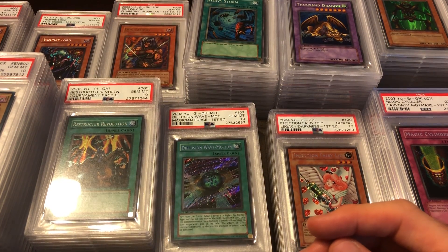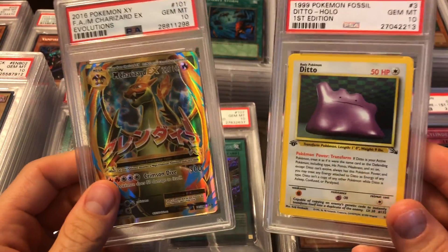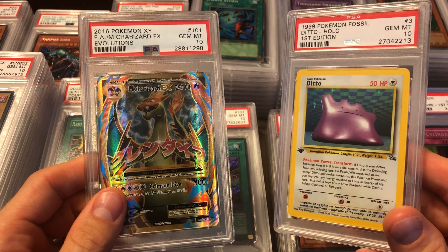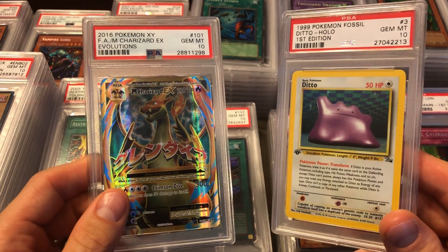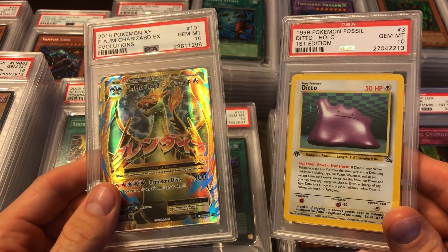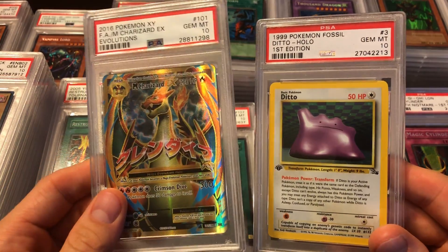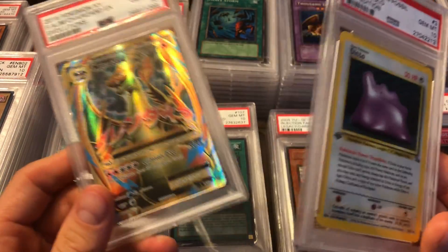Then the last holo is a Dark Magician from Yugi's Legendary Decks — the Arkana Dark Magician or the red one, whatever you want to call it. It's just a cool-looking card. It's easy to grade — probably got a hundred PSA 10s out there, maybe more — but it's still a cool card. Then some random Pokémon cards: a Ditto first edition Fossil PSA 10, I paid very little for it — about $75, worth around $120 now. And a Mega Charizard EX I pulled on Christmas from a blister pack, totally surprised me, I graded it and got a 10.